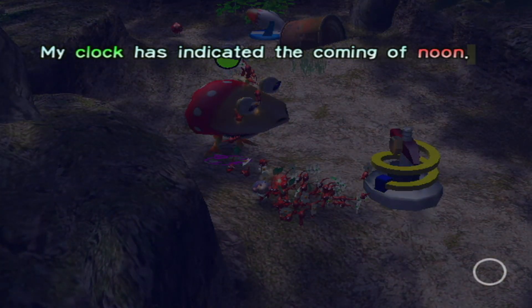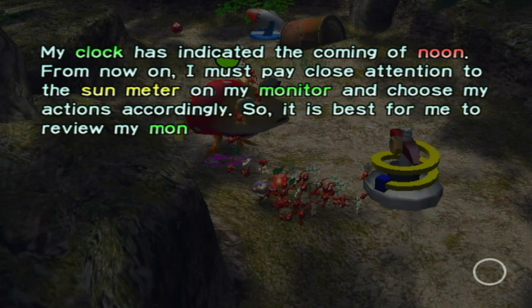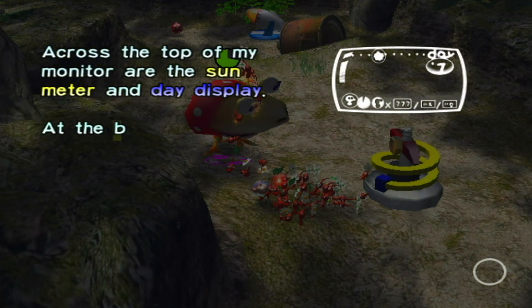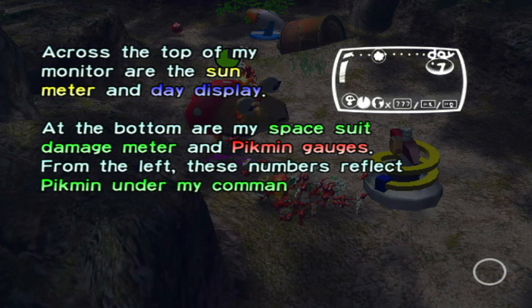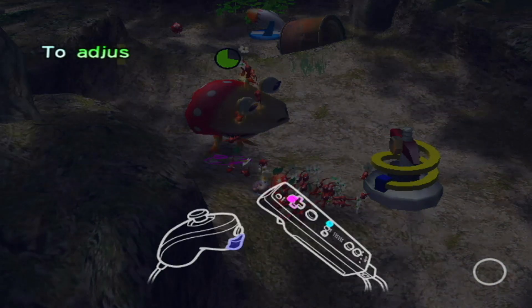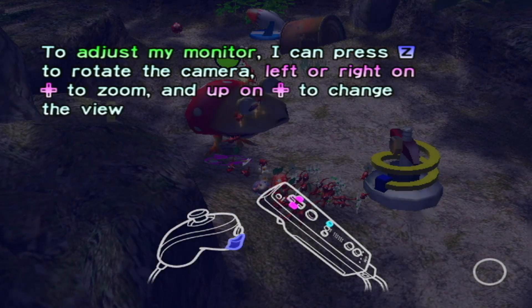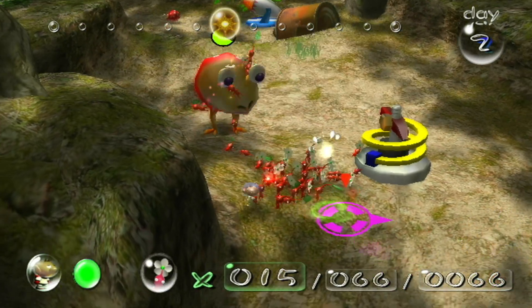My clock has indicated the coming of high noon. From now on I must pay close attention to the sun meter on my monitor to resume the action recording. Across the top of my HUD is the sun meter, and at the bottom are my spacesuit damage meter and pikmin gauges. From the left these show: pikmin on standby, pikmin in the field, and total pikmin including those in the onions. I can rotate the camera left or right - we've done this a billion times.